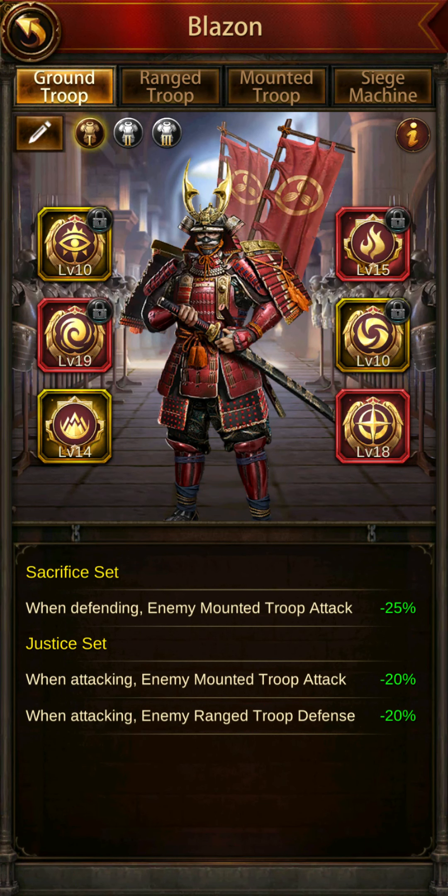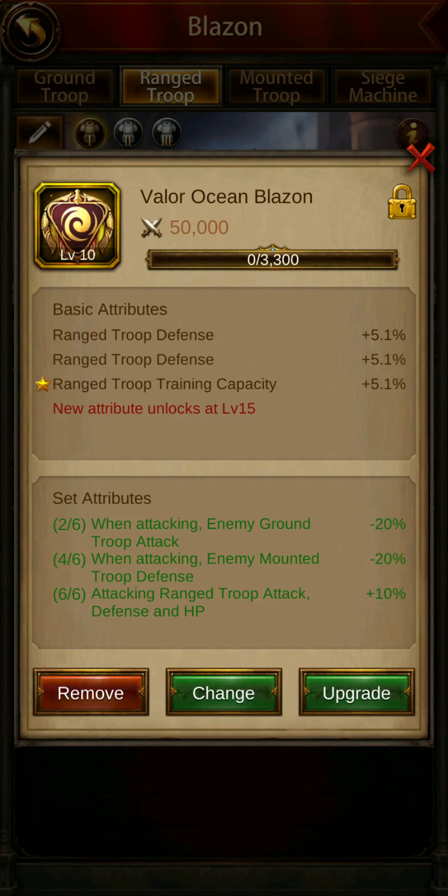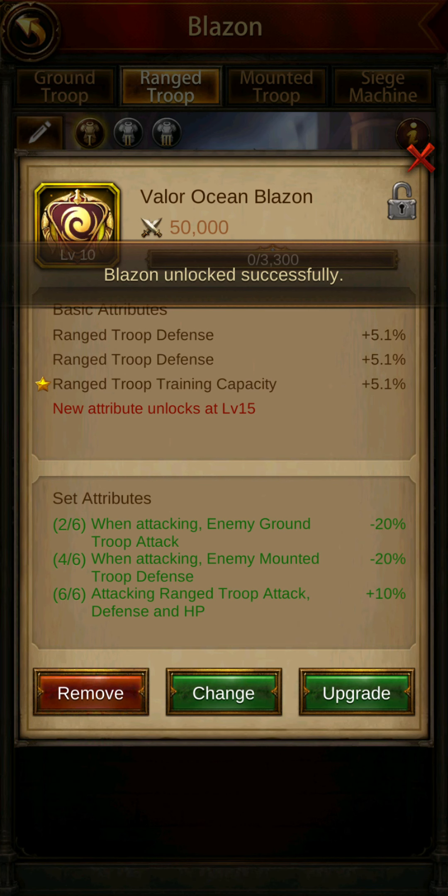I'll show you an example. I'm going to go over to the range one since I'm going to do an upgrade or change it. Once you reach level 10 it unlocks the third attribute. Mine has range troops training capacity which I do not like. In order to use this Blazon again as an upgrade option, I would have to unlock it — so I click this lock, and now it's unlocked.